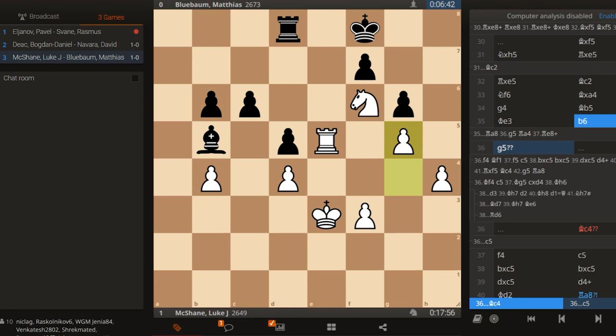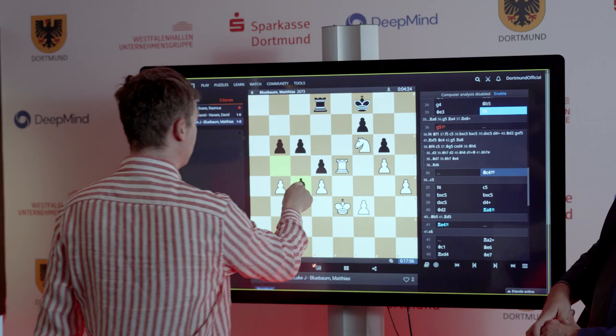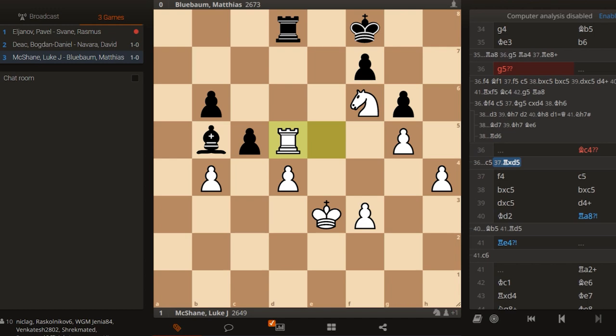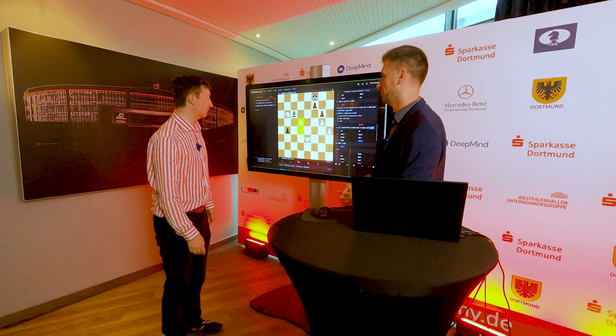Okay, I played g5, and Bishop c4. The engine says that this was the only chance for Black, not to go c5 somehow. I considered it but I wasn't very worried about it. I think I was maybe planning to take on d5 — takes, Knight takes, b6 — and now maybe something like Bishop c6, Knight takes b6, c takes b4, and the pawn up in the endgame looks good. I wasn't 100% sure about it but it looked quite promising.